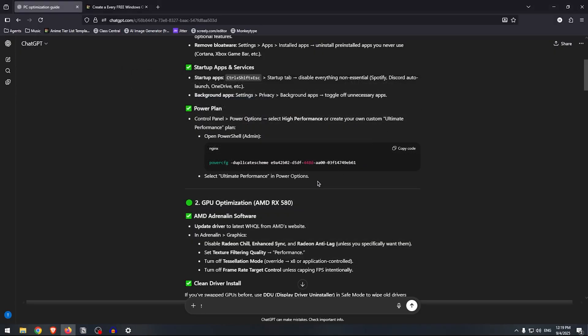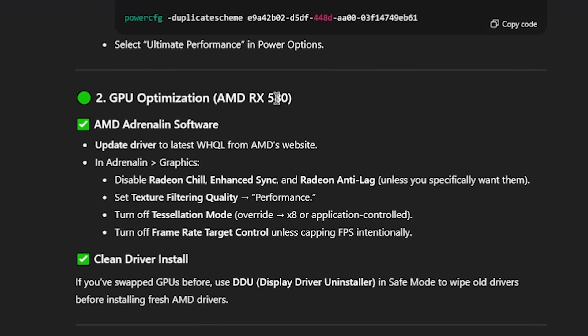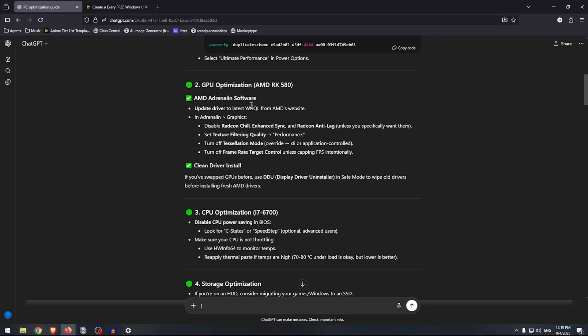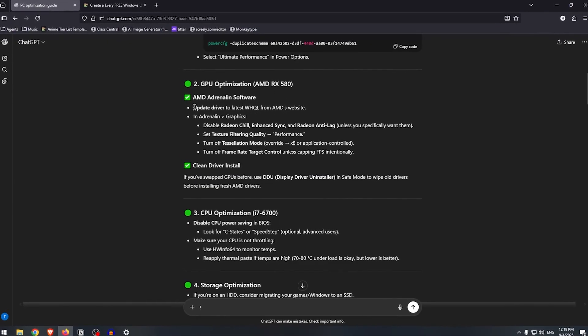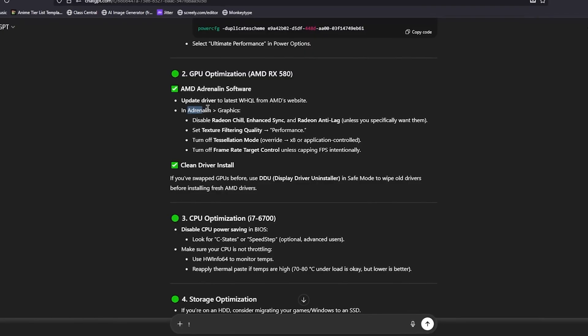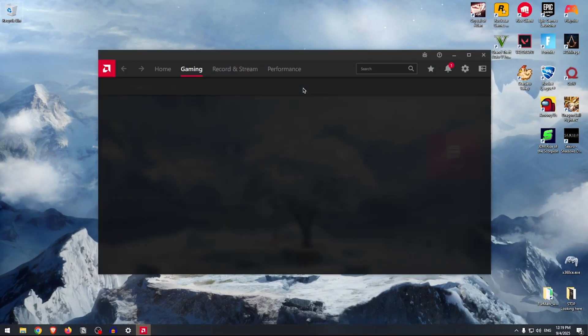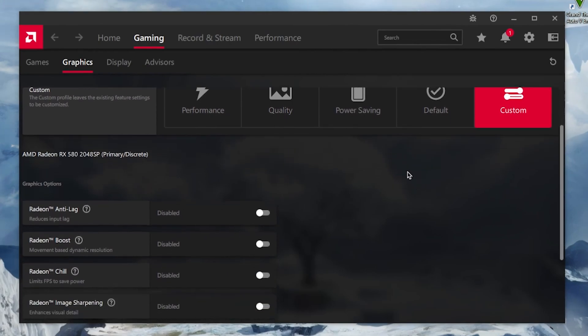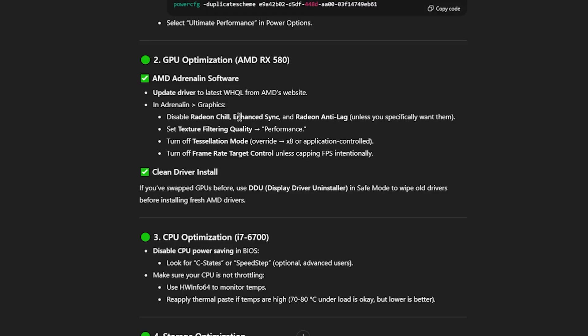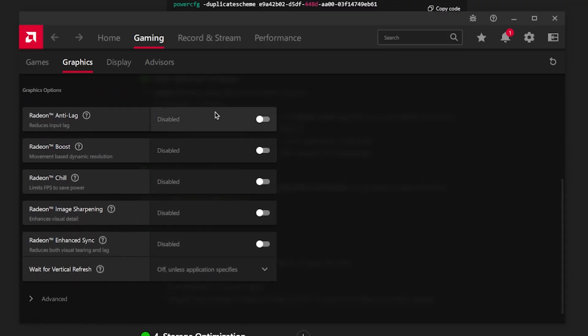With that, we move on to GPU optimisations. Since my GPU is the AMD RX 580, it gave me optimisations for that specific GPU. The first thing is to update the drivers to the latest ones, which I've already done. Then in the AMD software under Graphics Settings, already set to Custom. The first thing is to disable Radeon Chill, Enhanced Sync, and Radeon Anti-Lag unless you specifically want them — and as you can see, anti-lag, chill, and Enhanced Sync are already all disabled.